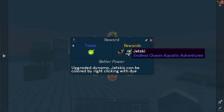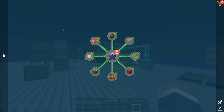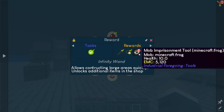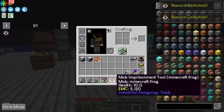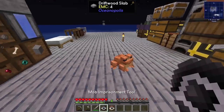The second reward we got was the jet ski. The pack has updated between streams, so now as an additional quest reward we also get two Minecraft axolotls. The first chapter challenge quest line also has two new quest rewards in the form of Minecraft frogs, and these come inside of mob imprisonment tools, which might actually be more valuable than the frogs themselves.